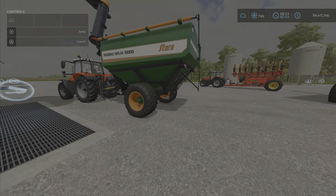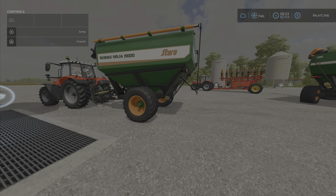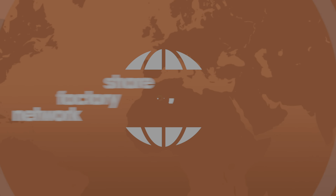And there you have it — that is your Stara Ninja 19,000/33,000 pack by Roddy Christy VSR Modding Sir, found under auger wagons, 10.19 megabytes to download. I'm Loony Farm Guy, and remember it's just a game — we'll see you next time, bye for now.